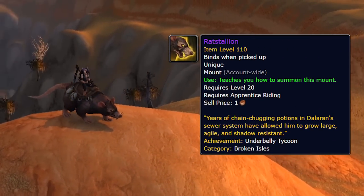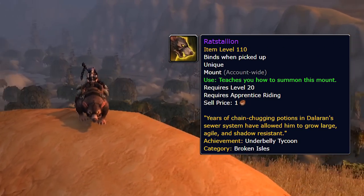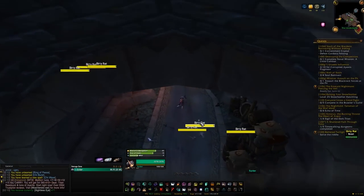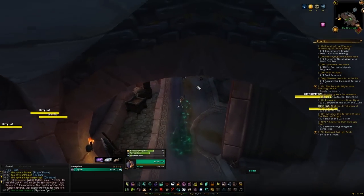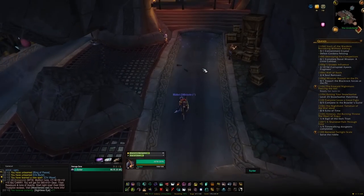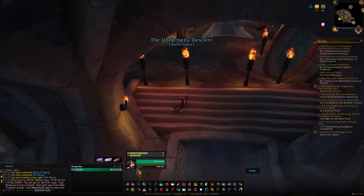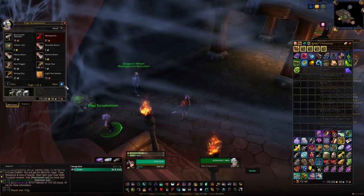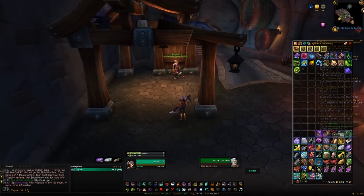The next mount is going to be the Rat Stallion, which we'll also find in Dalaran but this time within the Dalaran sewers. Head down there and your goal is to collect 20,000 sightless eyes, which goes towards the achievement Underbelly Tycoon. Once you've done that you'll get yourself the mount. It's not 20,000 on you at once — it's just 20,000 collected in general, so feel free to spend sightless eyes on things to speed things up as well.